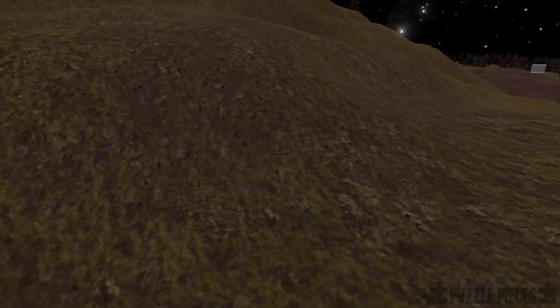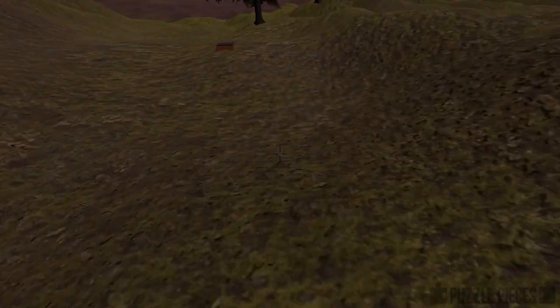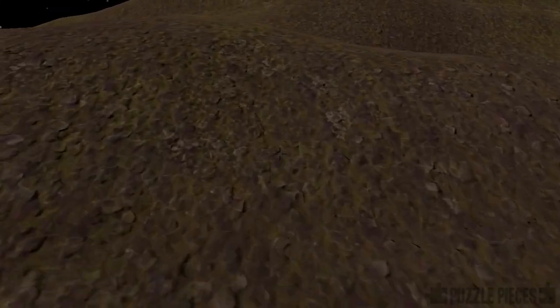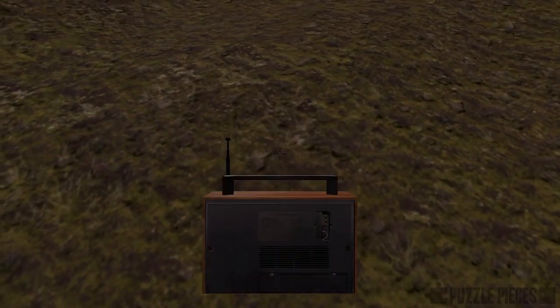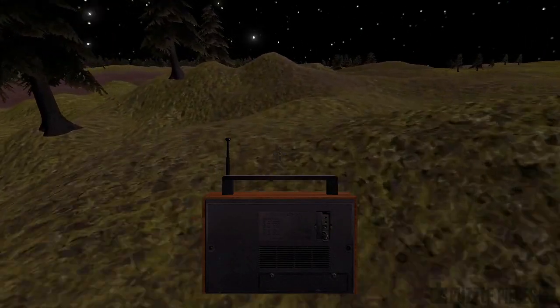This is a frustrating puzzle. I like the concept — using the radio tuner to triangulate points to get a stronger signal — but the actual implementation of finding the exact spot is super frustrating. There's a kind of hillside here and I'm not sure where I'm meant to be. I've put the radio down on the point where I thought the signal was strongest, so that if I step too far away I know I'm off target.